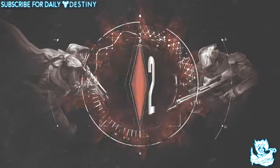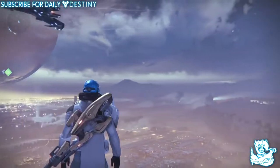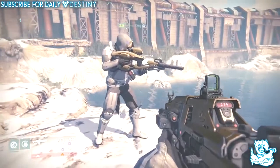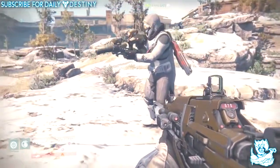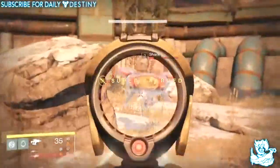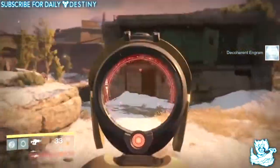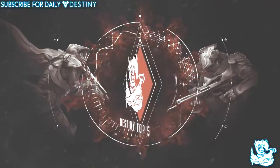At number two is a weapon that may not surprise many of you — the Vex Mythoclast. It's a weapon you get for beating Atheon in the Vault of Glass on hard mode; there's a chance you'll be rewarded with it. It's a fusion rifle that performs like an auto rifle and it just looks absolutely ridiculously amazing. When I first saw it, it reminded me of one of those fold-up bikes. It performs extremely well in both PvE and PvP, and if you're lucky enough to own it you know what I'm talking about.